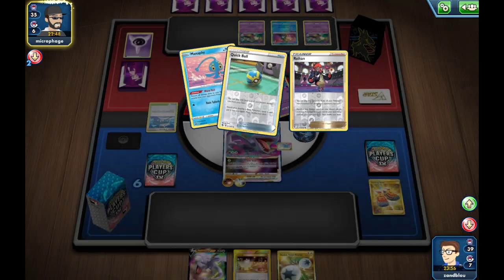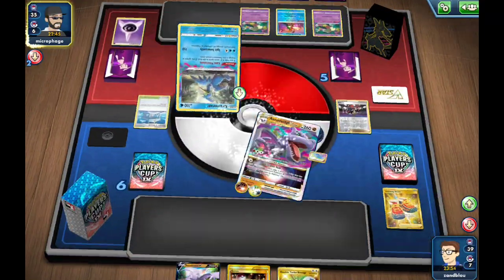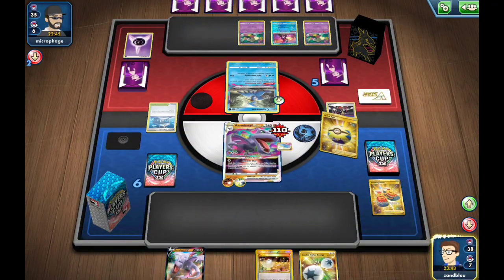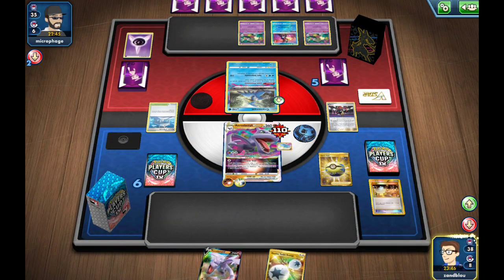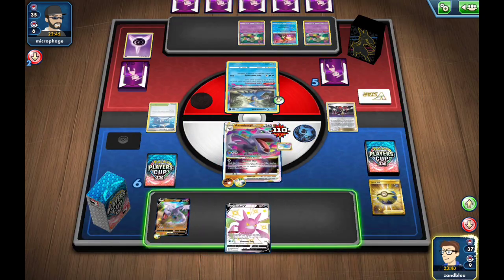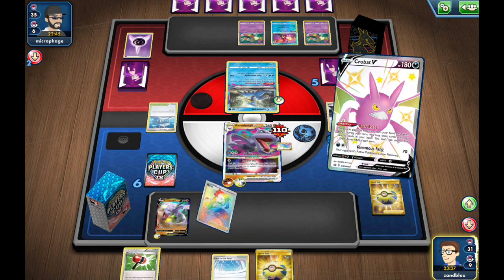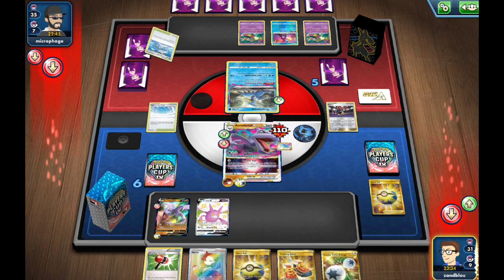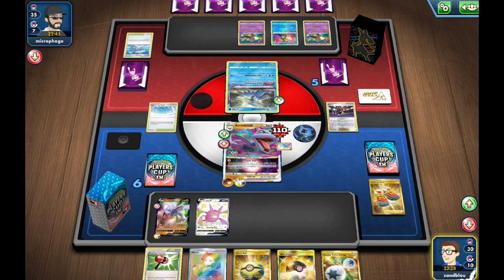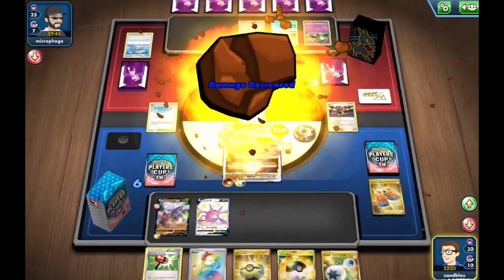I didn't bench the other Aerodactyl V because off a Judge it would be sort of a large combo for my opponent to even be able to take this knockout. I don't want to get Roped and have something stuck in the active spot if I have an additional card I need to find. Crobat does bring — see, that's what we need. We did find that Path to the Peak, and then we'll just Lost Dive for the knockout.